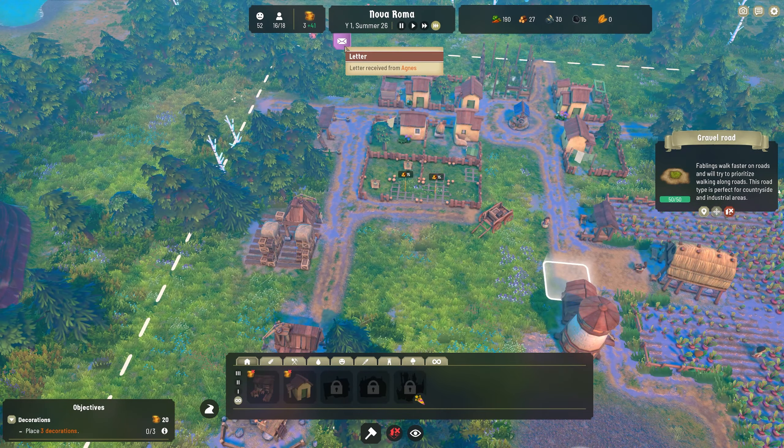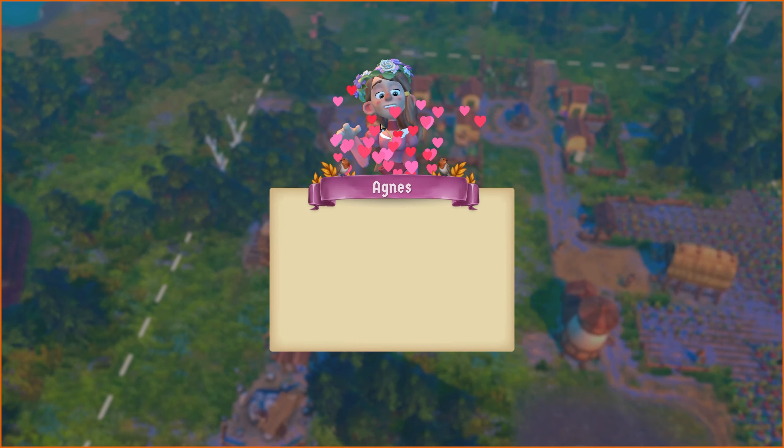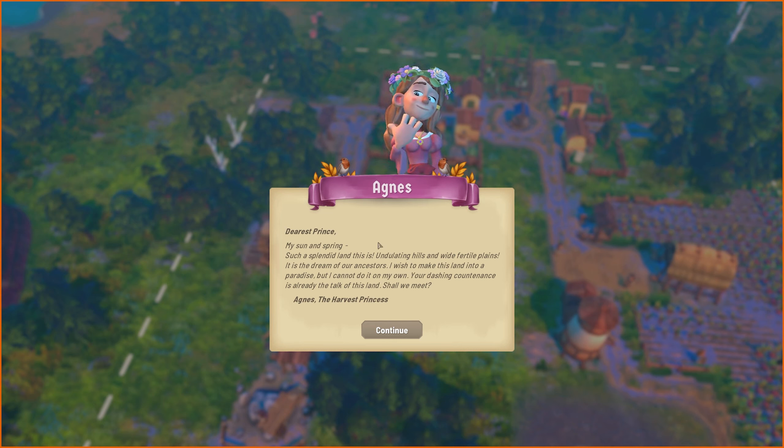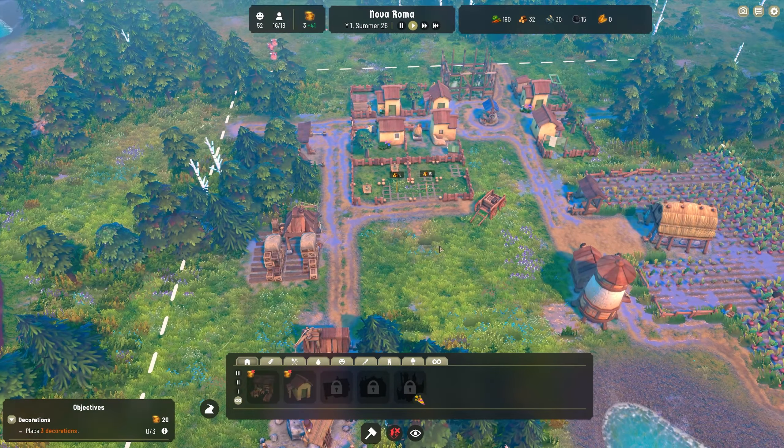Let's have a look at this letter from Agnes. Who's Agnes? Hello Agnes. Dearest Prince, my sun and spring, such a splendid land this is. Undulating hills and wide fertile plains - it is the dream of our ancestors. I wish to make this land into a paradise but I cannot do it on my own. Your dashing countenance is already the talk of this land. Shall we meet? Agnes, the harvest princess. And you can see she's got lovely wheat here, robins, and also a wreath around her head.